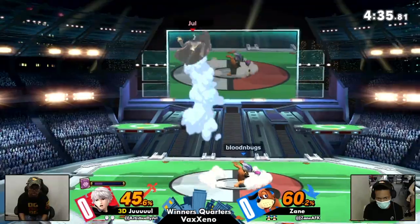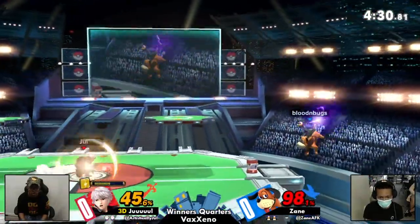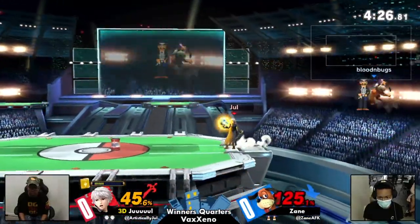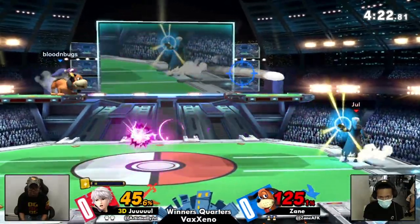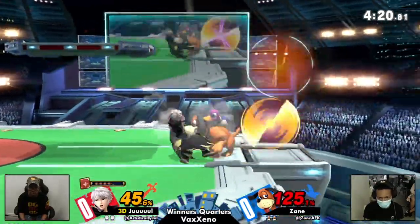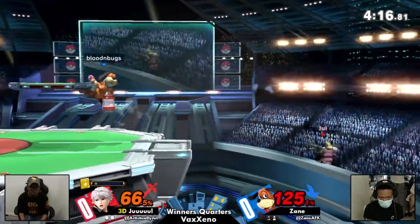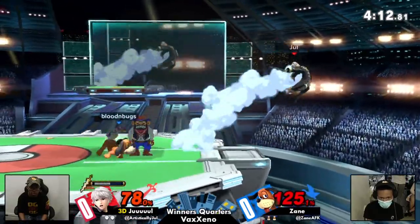This game just continues onwards and all of the damage being dealt to both — oh, was that a combo? That's sick. Get-up attack on the can to try to shoot it back, and arc thunder is there. No conversion to death on this one, but it is looking a little scary for Zane in terms of percent.